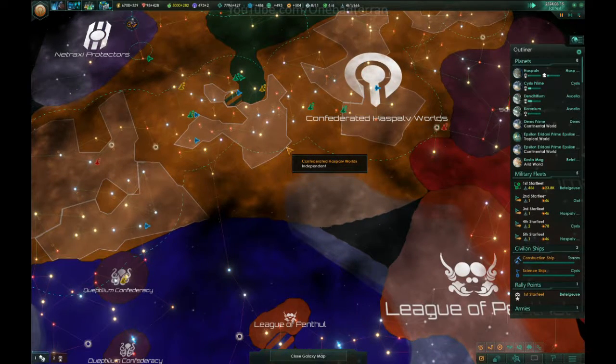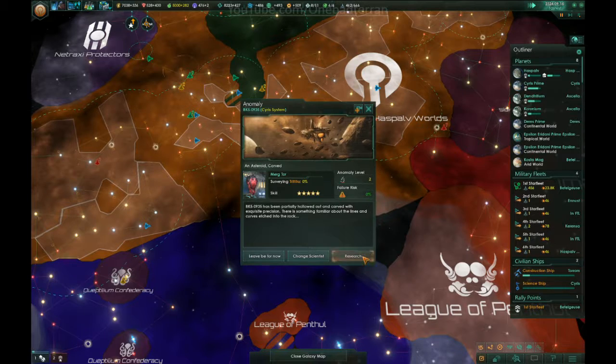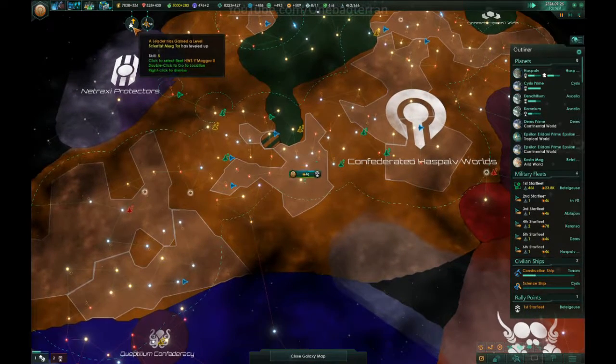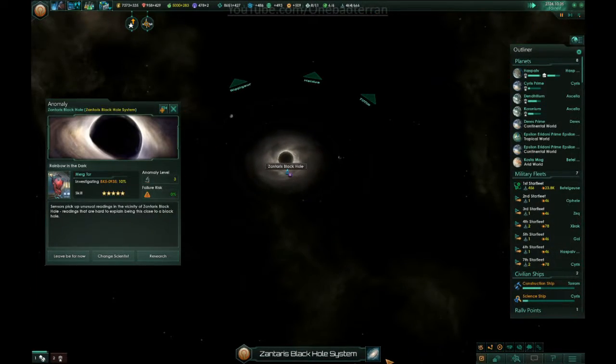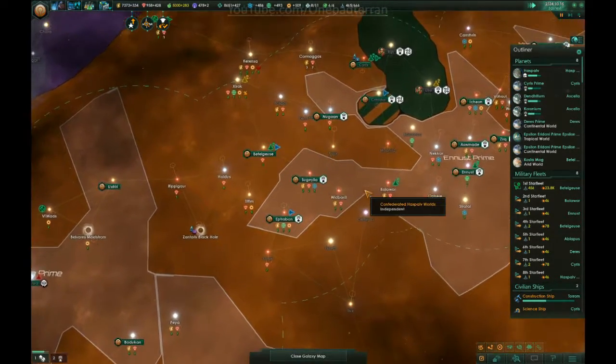Hello everyone, welcome back to some more Stellaris Utopia. Last time we had that tree of life which was pretty good. We'll see if we find anything else — we're about to hit level five. We just did hit level five, which means we can go research in this area with zero percent failure risk, so that's perfect.